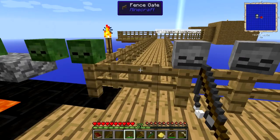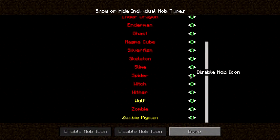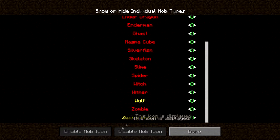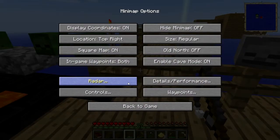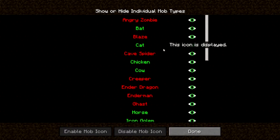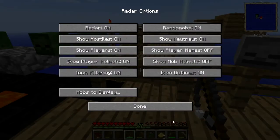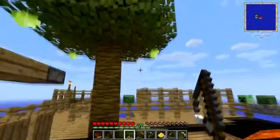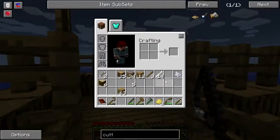I'm going to do a thing here. Radar — mobs to display. Show neutrals, on. There we go. So at least now, if they do spawn, I will see them. I've got mangoes growing here now, which makes me happy.